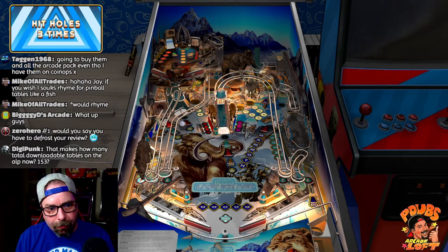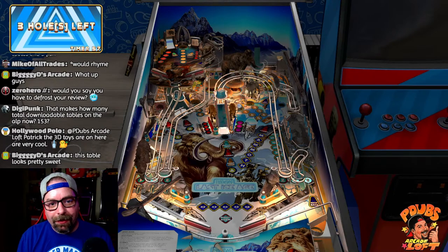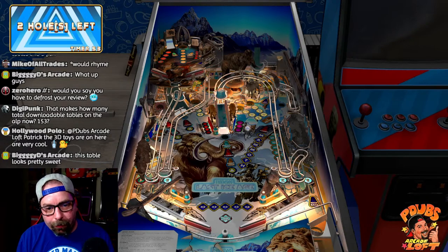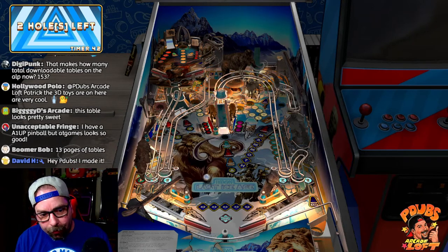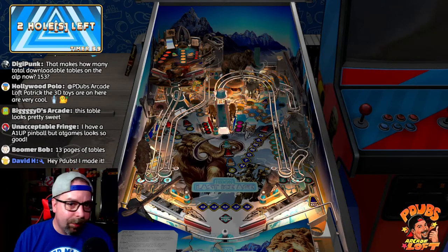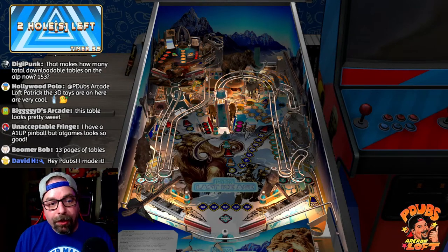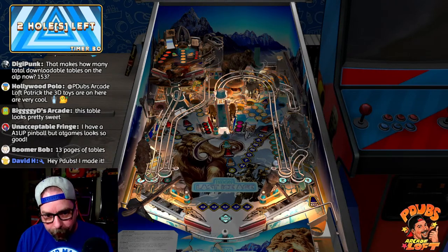AtGames now has the ability to give you 149 tables you could play locally off your device. With these four new tables that brings you up to 153 — that's a lot of pinball, and that's not even including plugging in a PC to play more. On the Legends Core Max, it has 16 gigabytes of internal storage. When I downloaded the pack I downloaded it right to the core without needing a flash drive.